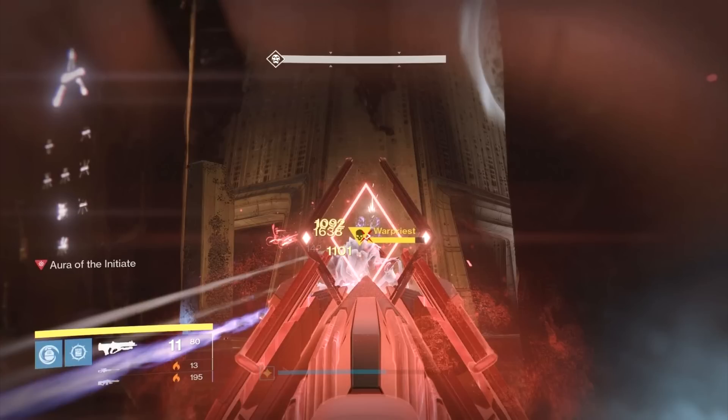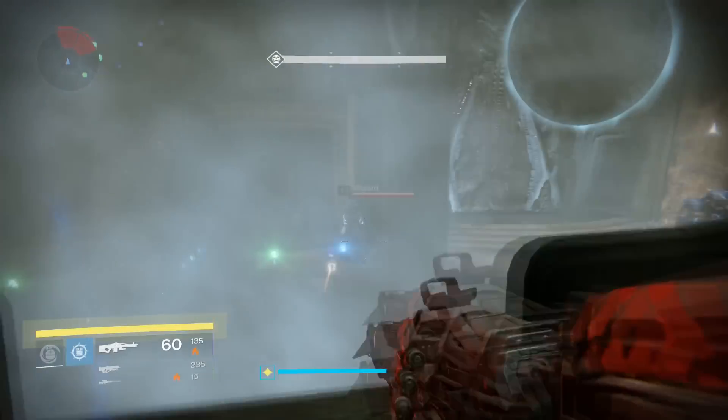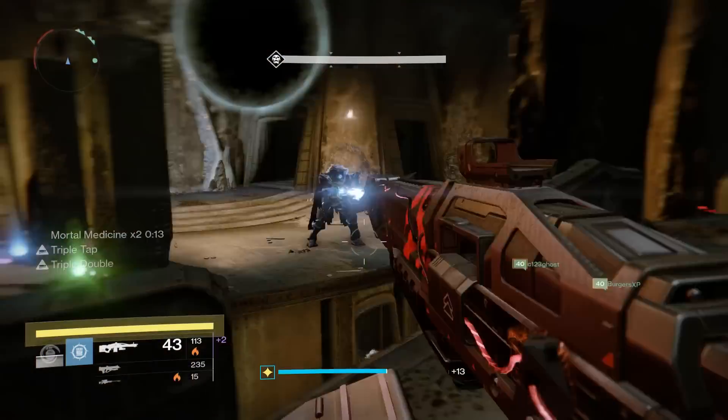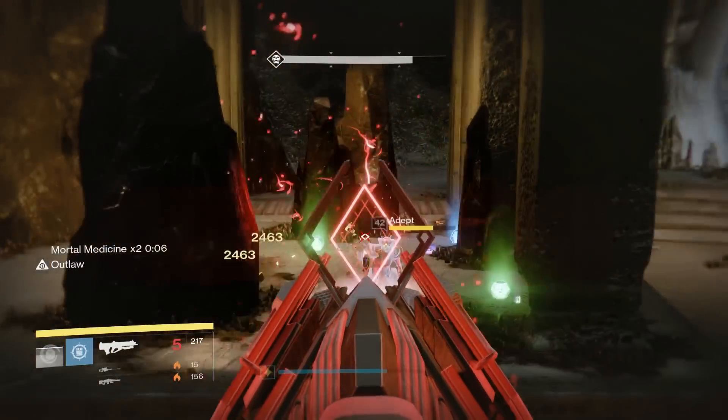So what is going on here? The difference between 1,101 and 1,092 is very slight. I think the reason for this is simply the range of the weapon — the Warpriest must be at basically the range drop-off for this gun, so as he tilts his head back and forth, that slight difference in range causes a very slight difference in damage. The 1,638 is a lot more difficult to explain. It turns out that every fourth burst, you just get a random damage bonus where some rounds in that fourth burst do extra damage.